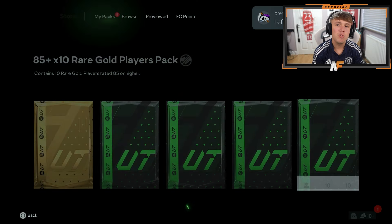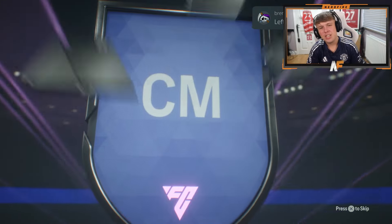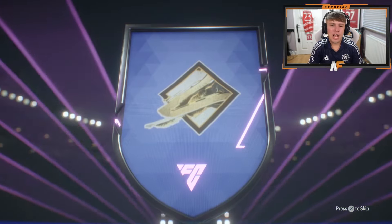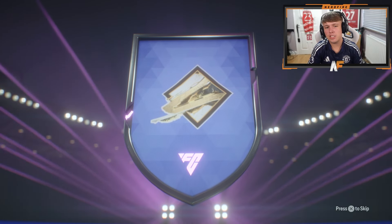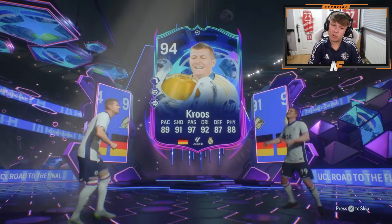I've got a quick 85 times 10 on my account that I had before 6pm, so let's just quickly test our luck. A UCL card — I don't even know if it is. It's not something great unless that's Matias. It's not UCL though — Tony Cruz 94, actually good fodder. Pretty good fodder.